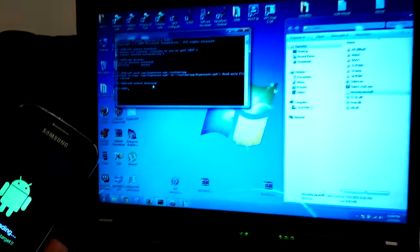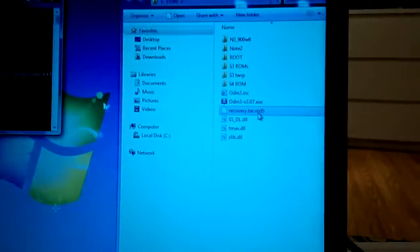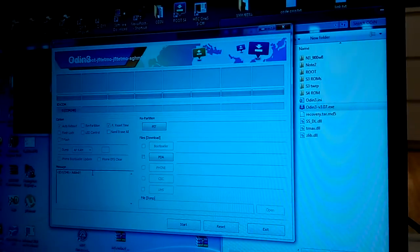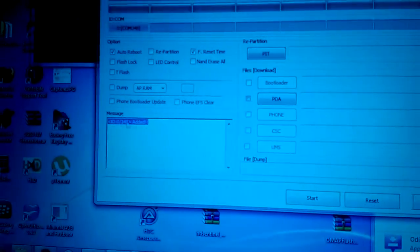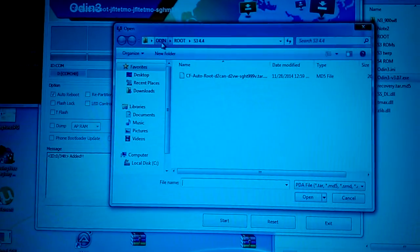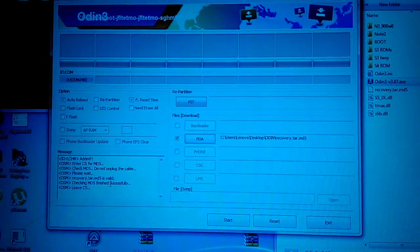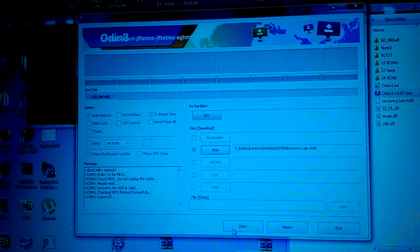Prior to starting Odin, I already copied the recovery file to the Odin folder. Now I'll launch Odin. You should see the device is connected. I will press the PDA button and choose the recovery .tar.md5 file. Checked successfully — now I press the Start button.